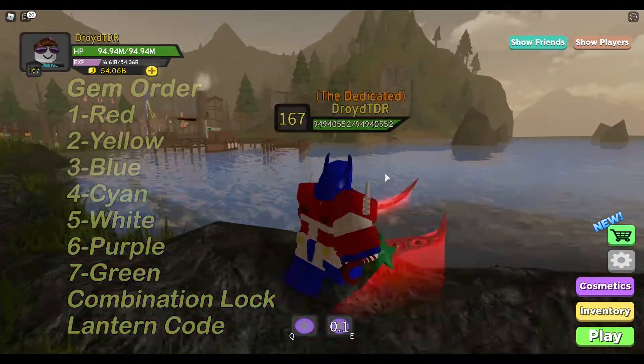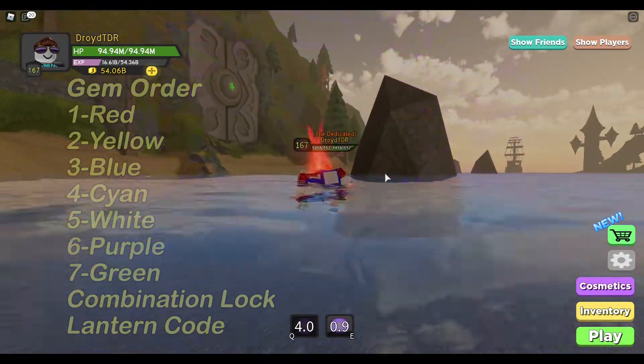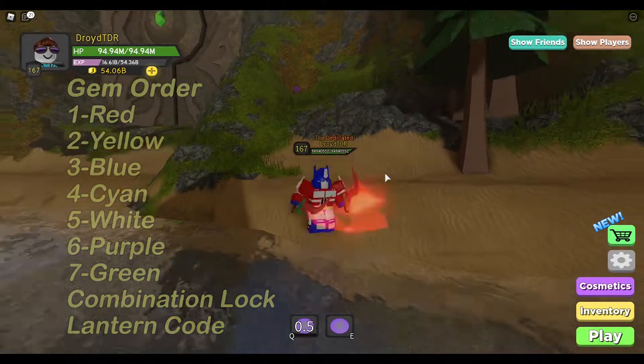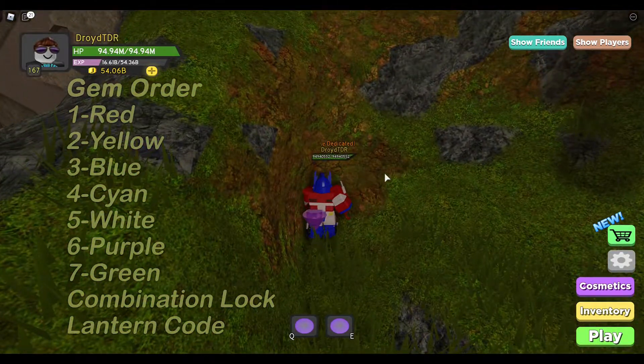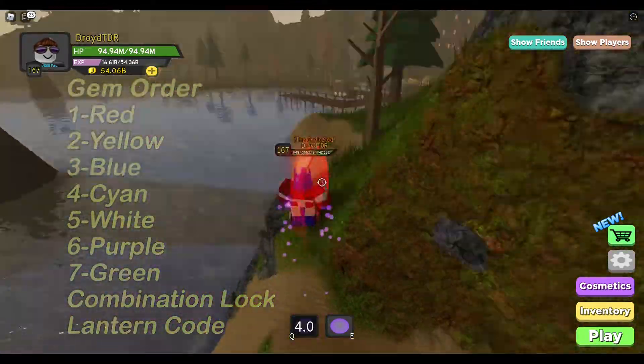Next one is purple, which I actually found much earlier. It's one of the first ones I found because I figured there would be some sort of thing related to the door. But now I have to find it as the sixth one. So there we go — there's number six, the purple gem.